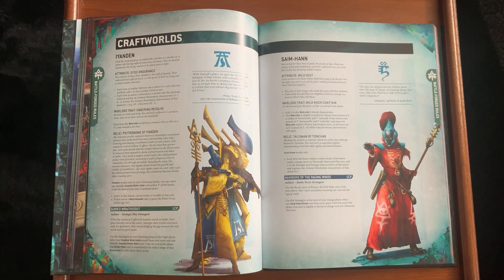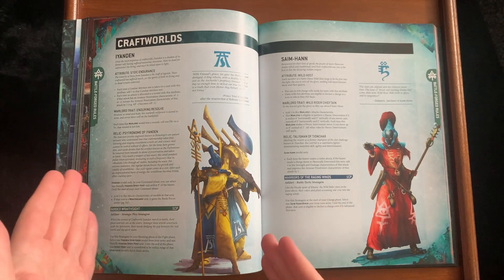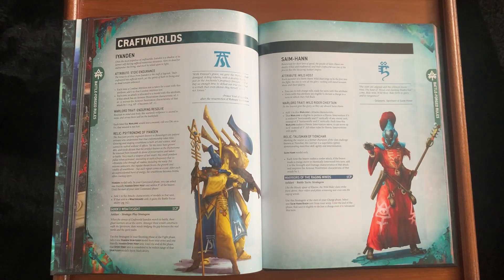Iyanden has Static Endurance: add one to attrition tests. And armor penetration characteristics are worsened by one — so minus one becomes zero, minus two becomes minus one. That's pretty good against Space Marine tactical doctrines and is going to be a solid counter, especially since Iyanden is supposed to have a lot of Wraith Lords. Though those Wraith Lords are possibly going to be in Elite choices too.